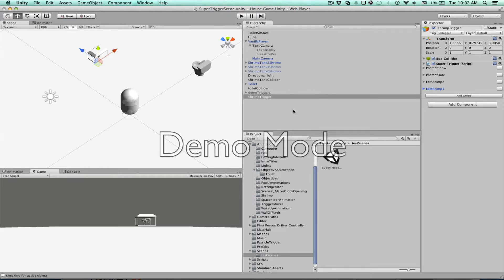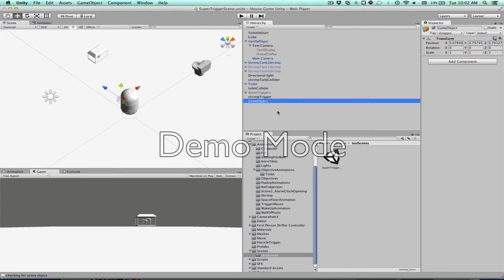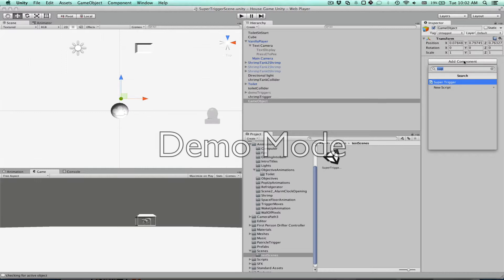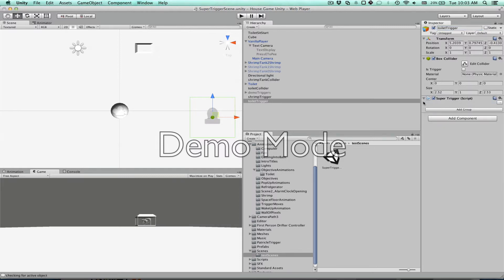What we need to do next is the toilet trigger. We'll make a new object — same thing: make a new object, add a box collider to it, put it on the toilet. I'm just going to run through this a little bit faster — set up the box collider so that you can actually run into it. It needs to be pretty big. We'll call this the toilet trigger. Then we'll add the super trigger to it.